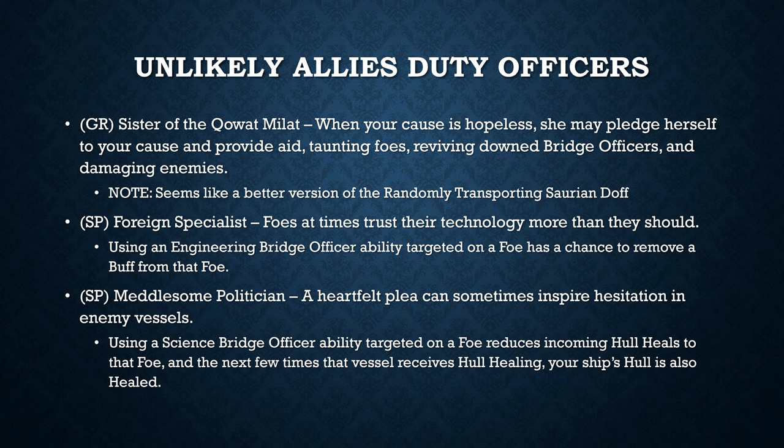Now for the duty officers — the first is for ground and the last two are for space. The first duty officer, the ground one, is called the Sister of the Kuat Milan. When your cause is hopeless, she may pledge herself to your cause and provide aid — taunting foes, reviving downed bridge officers, and damaging enemies. This seems similar to the randomly-transporting Story NPC we got with one of the past lockboxes. It may be helpful for some of you, but it doesn't look that game-changing.